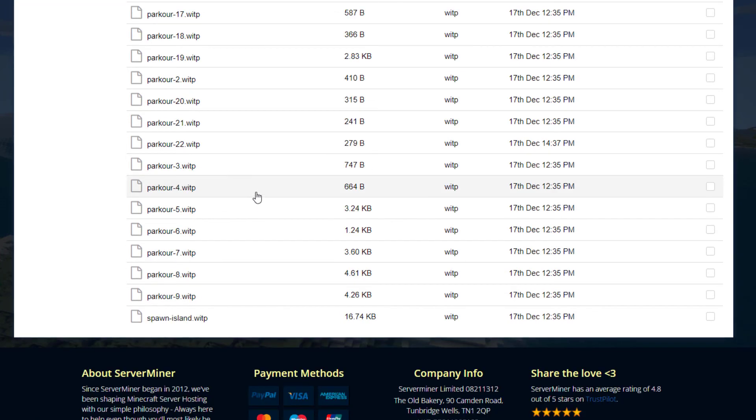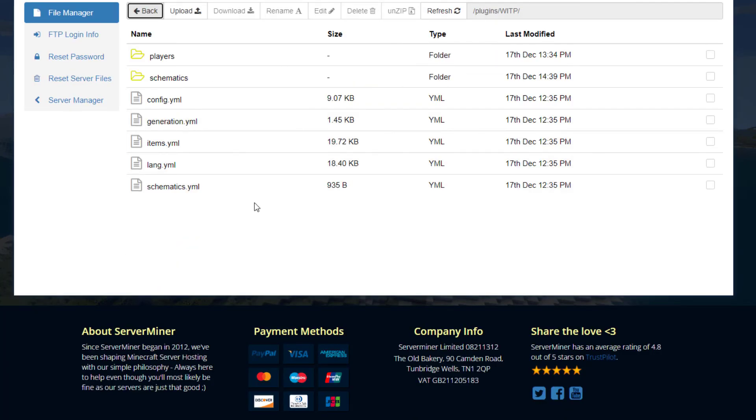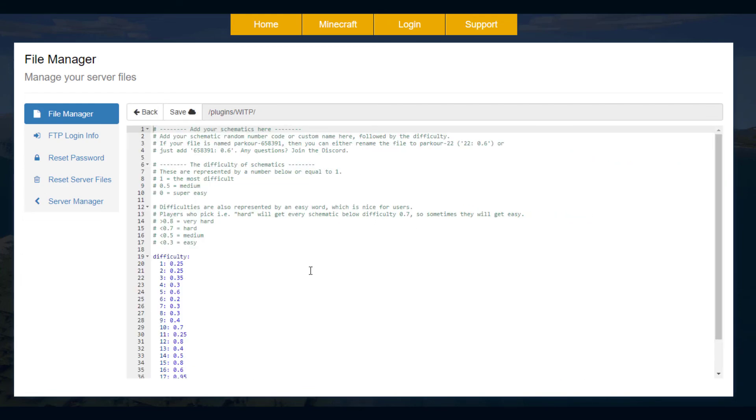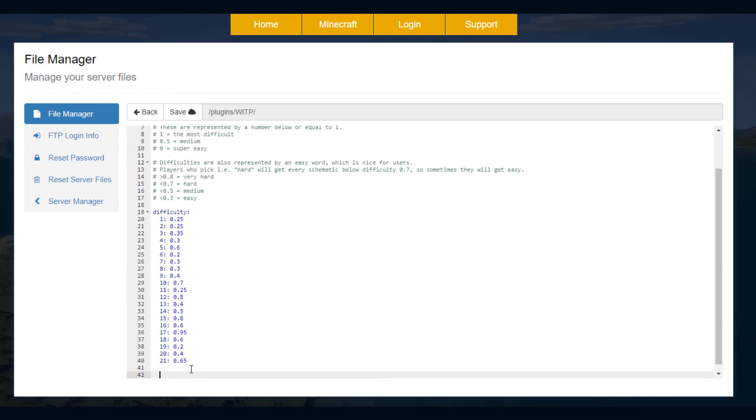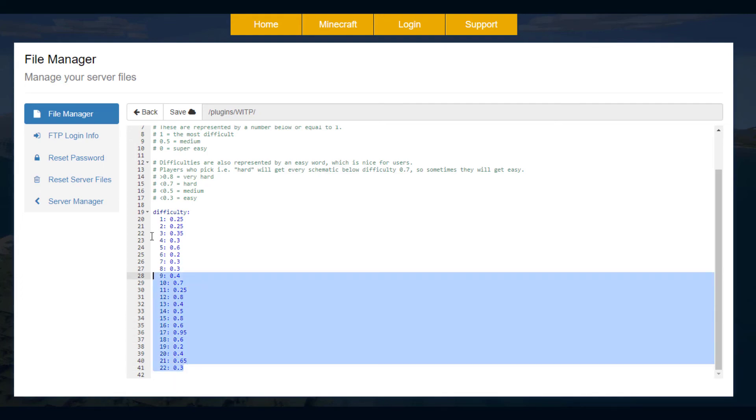We've now got 22 maps. If we go back to the schematics.yml file, it lists every single one of them. Now that we've got a brand new one, we can paste it in — so map22 — and then select the difficulty. Under 0.3 is easy, 0.5 is medium, 0.7 is hard, and 0.8 is very hard. Let's make this one 0.3, so it'll be a very easy map. That is how you add a new map — make sure once you've saved the schematic you add it in here as well.